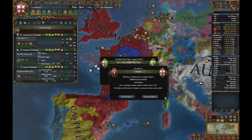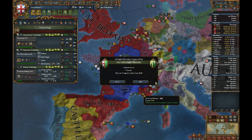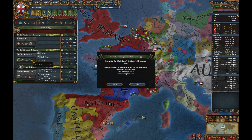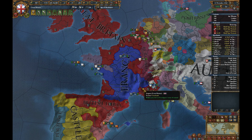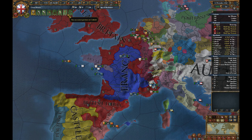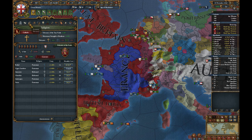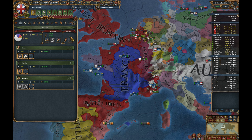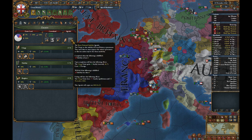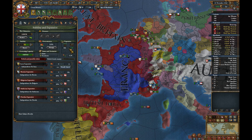We need to remember everyone still hates us — we still have the 7th Coalition going. The West Indies just keep attacking everyone. We can't really afford it, but never mind. We're also supposed to be raising our stability to 3 — good point, let's do that.